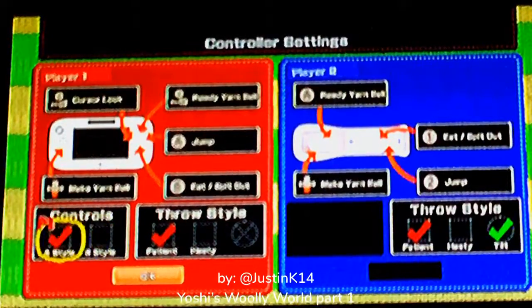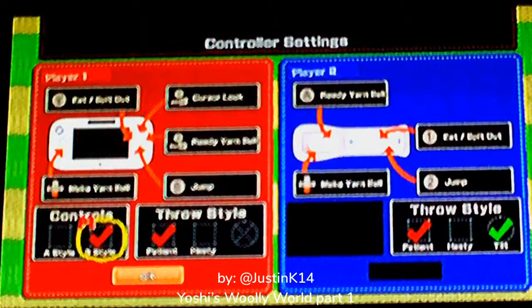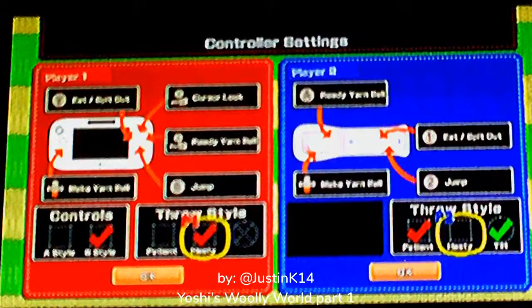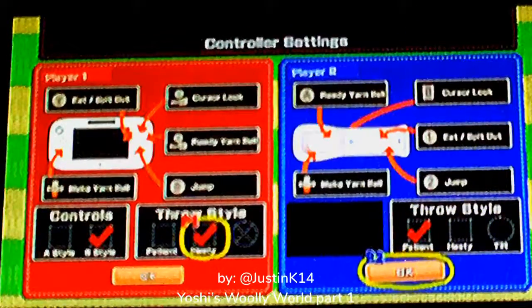Wait — I'm used to B being eat, but here B is jump. The button layout is: Y to eat, spit out, X cursor lock. I'm going to do Hasty mode. What does cursor lock do? When you're pointing a yarn ball, it makes it stay in the same place as you move. If you have tilt on, you aim that way. A is throw.